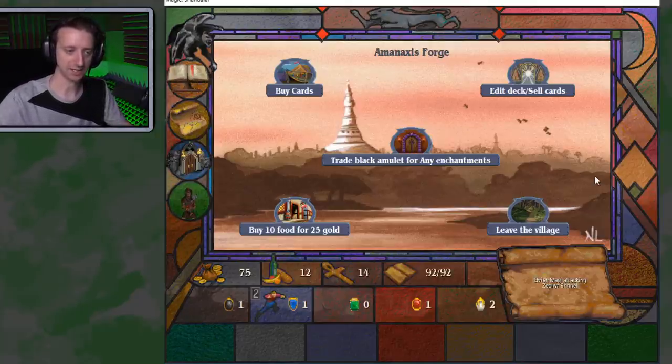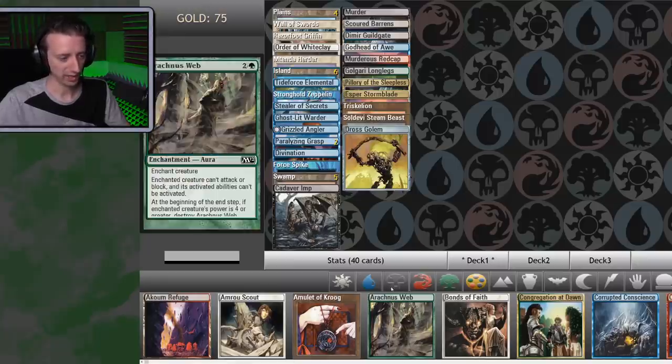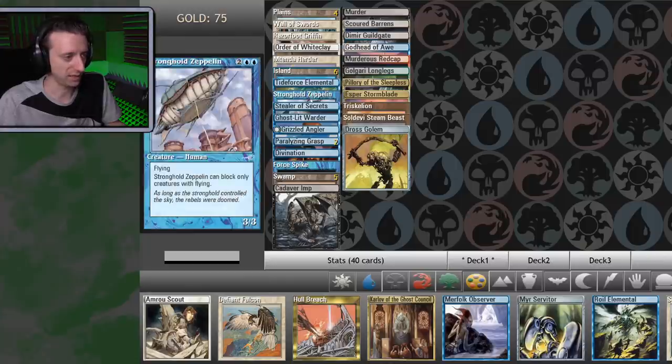Hey, it's me, ProJarid. Welcome back to Magic the Gathering Chandelar. I did a little more deck tweaking in between episodes. Main one being, I took out the Royal Elemental, which the game was actually not letting me do — every time I took the Royal Elemental out, it would just put it back in whenever I made any other adjustments, so I had to wrestle with that for a while.